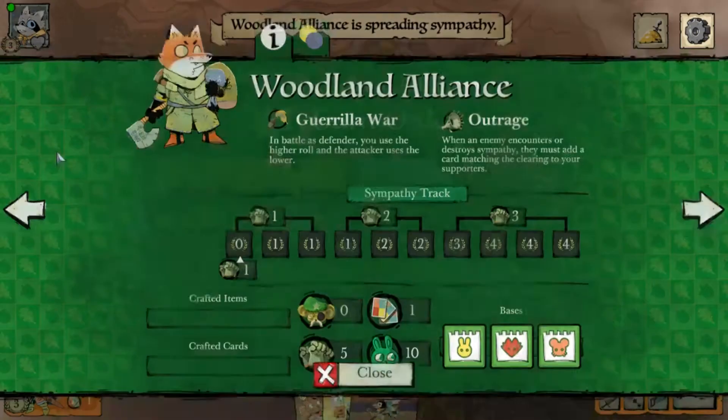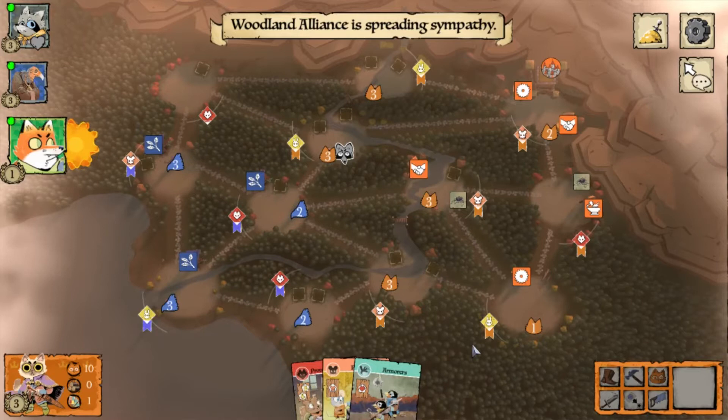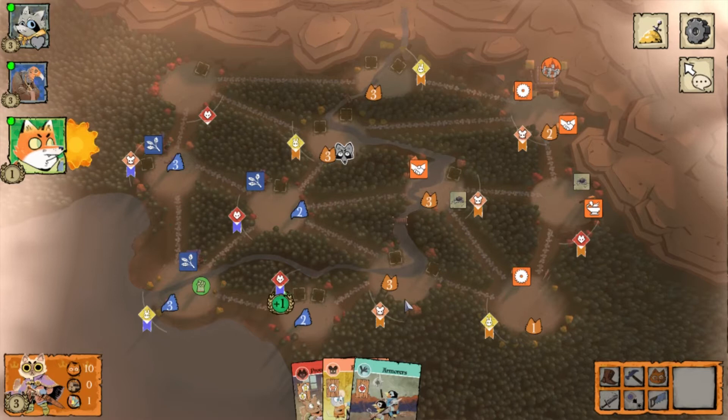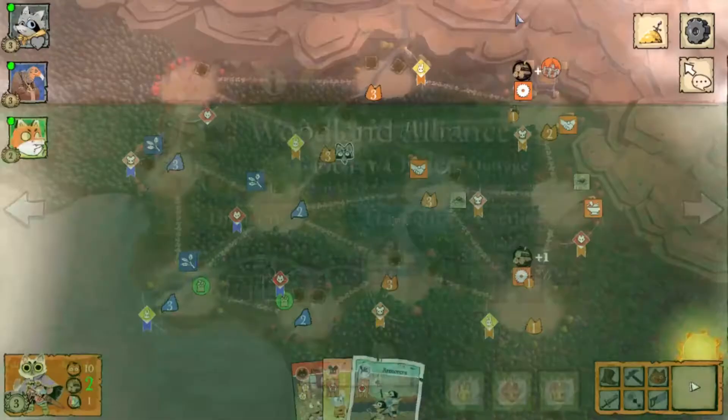The Woodland Alliance is having a little trouble getting their starting tokens, which is actually good for you. Their maximum supporter hand size is five, so if they're unlucky with supporter draws they can have a really slow start.